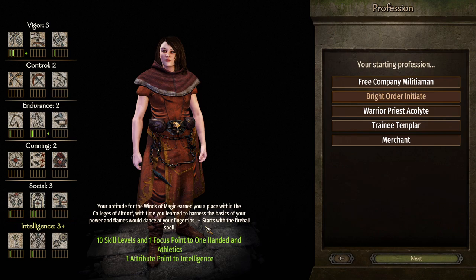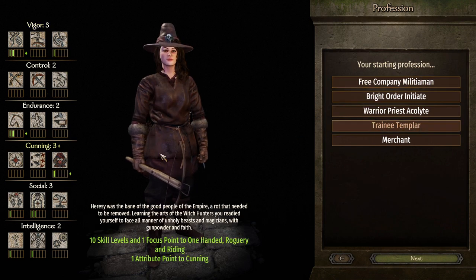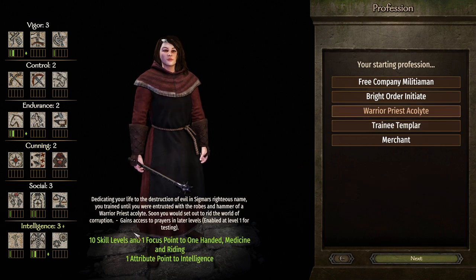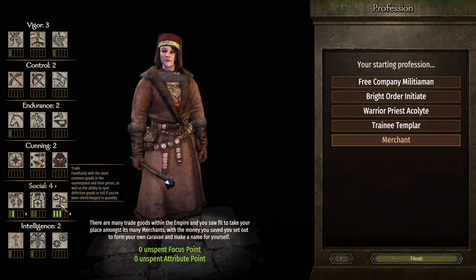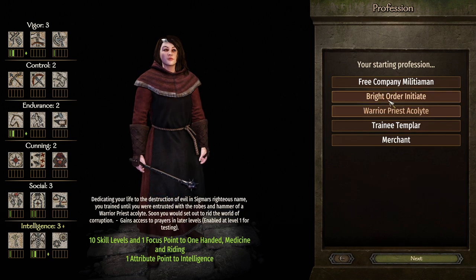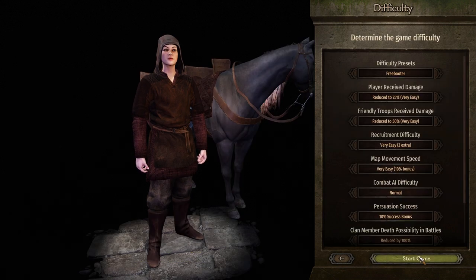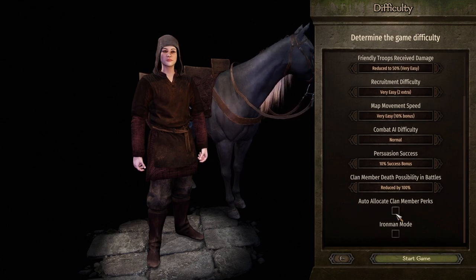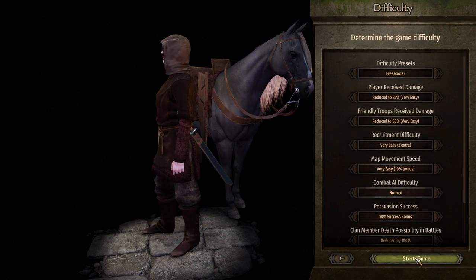Bright order initiate is more of a mage with a fireball spell. Free company militiaman - we don't get any abilities, but it is what it is. Trade's not bad but I don't feel like trading. We could go free company militiaman just for the sake of it. I'm not touching any of these settings here, just because it's my first run through.